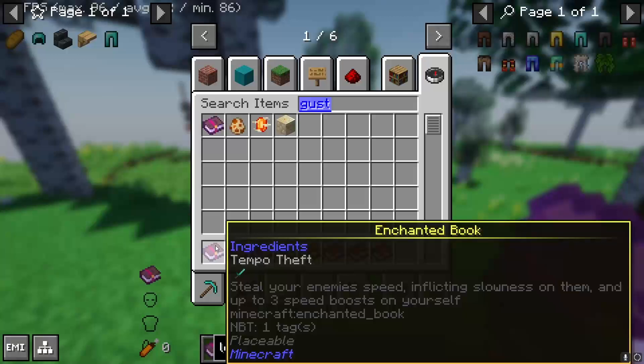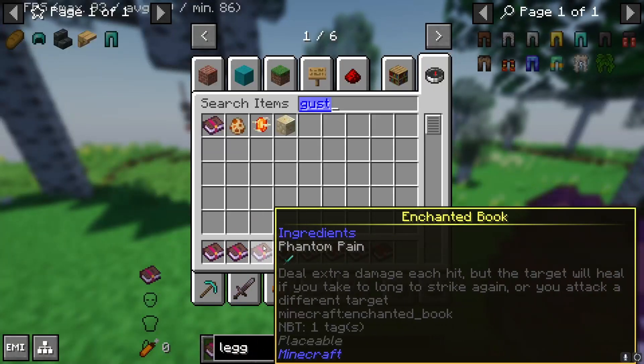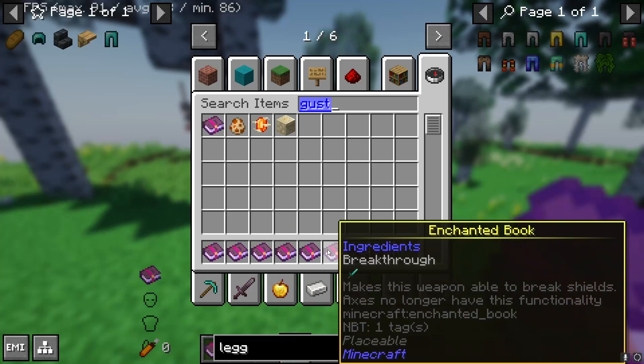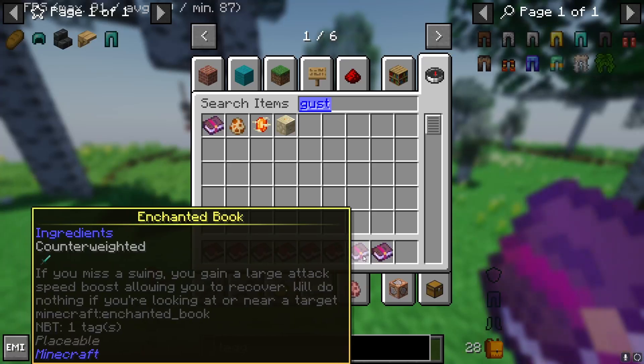Weapons have eight enchants: Tempo Theft, Steel Speed, and Blitz all let you attack faster; Phantom Pain deals temporary damage; Skewering deals more damage to airborne enemies; Kinetic and Market Gardener; Breakthrough breaks shields — axes don't do that anymore; Counterweighted gives an attack speed boost on miss; and Gust provides vertical knockback.